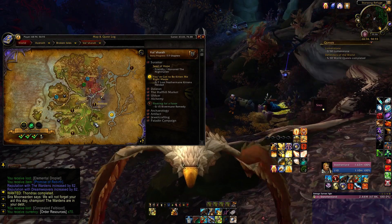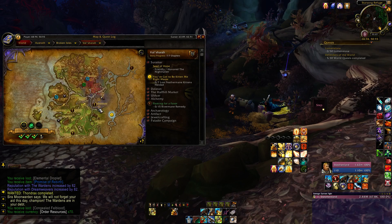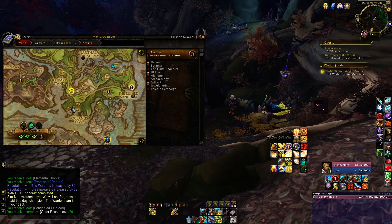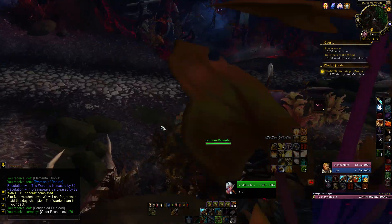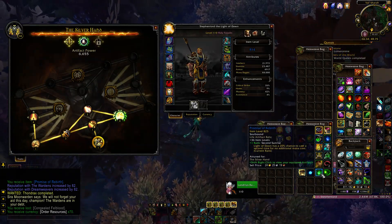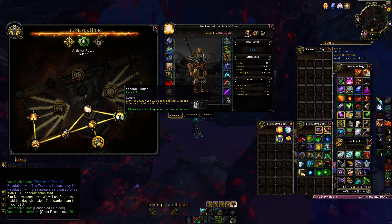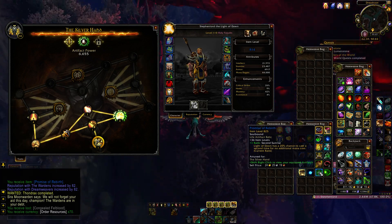Let's go do one more. That's not the Wardens — that one is. Illidari Stand — take me Illidari. Yeah, that's not too bad. So that's the same trinket Second Sunrise again — when we use this based on what we already have in the socket, Light of Dawn has a 20% chance which is what it says here.